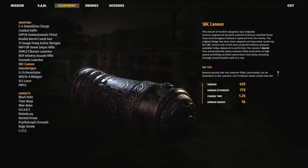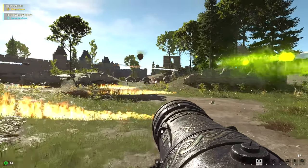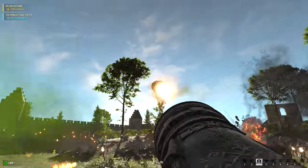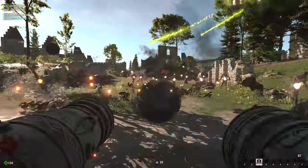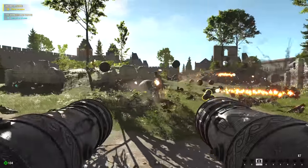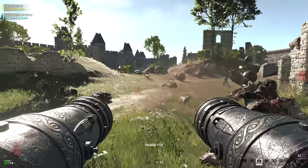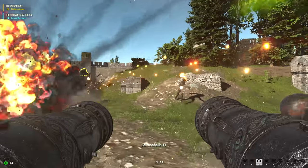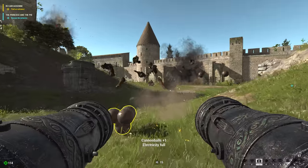Next up is the SBC cannon that fires comically gigantic cannonballs and can even be charged up to power its velocity. If you want to make every pirate ship from the 1600s absolutely jealous, you have to go with the SBC cannon, earning a death score of 'I roared, and I rampaged, and I got bloody satisfaction' out of 10.